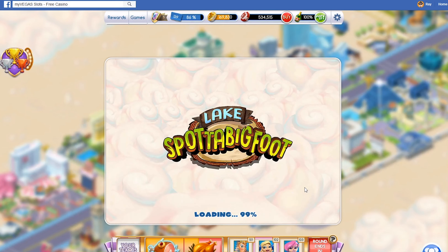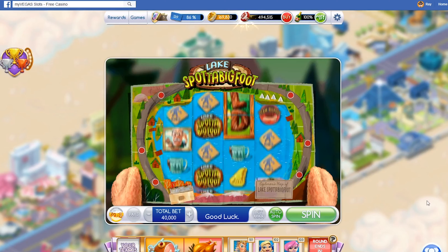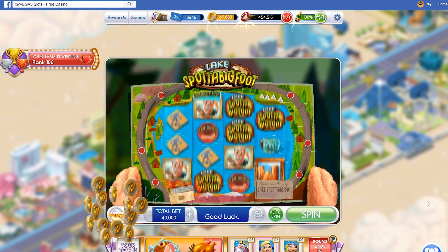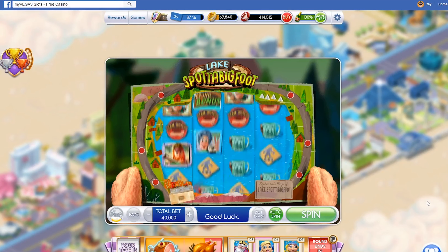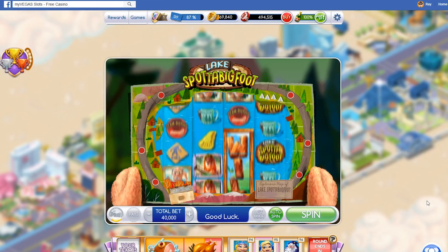Before I watched his videos, I just did whatever — max bet all the time just to get it over with. But after watching one of his videos, I changed my method. I play what I think is the Lake Spot of Bigfoot, which is kind of cute and funny. It reminds me of The Great Outdoors with John Candy, and Harry and the Hendersons — it's a callback to that, so I find it kind of charming. What I do is bet 40,000 chips, and whenever I have 400,000 chips I set it to auto spin, because then it's guaranteed to have at least 10 spins, and I just go do something else.